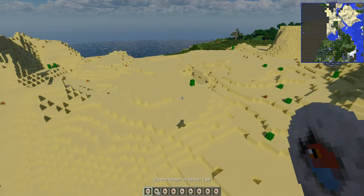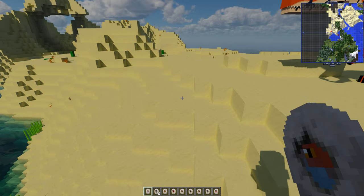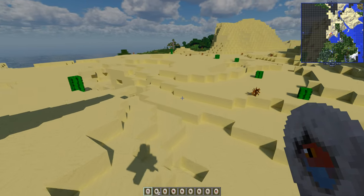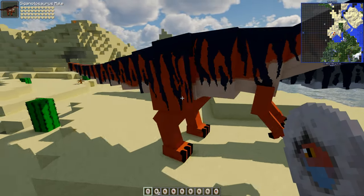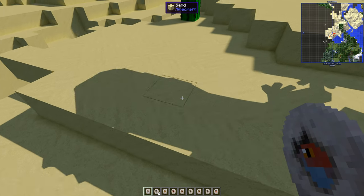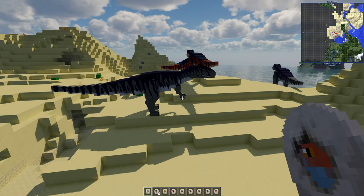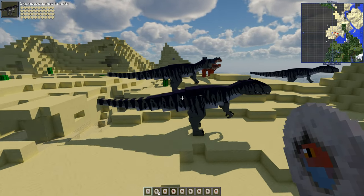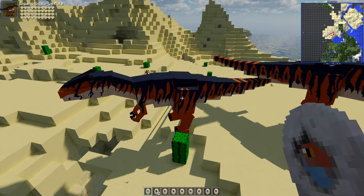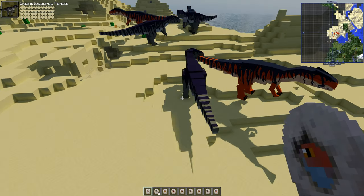Let's start with Giganotosaurus. We've got two skins — both are purple versions. It's not the new shape Giganotosaurus but it's got the new skin. The male is the Dino Crisis / JWD one and the female is the other. Male and female Giganotosaurus — they look really good.